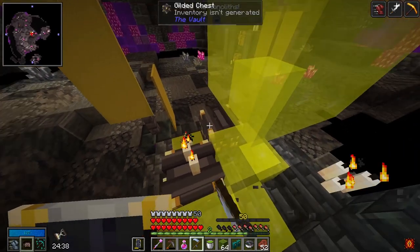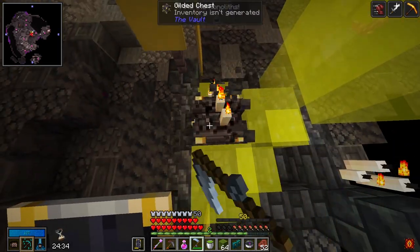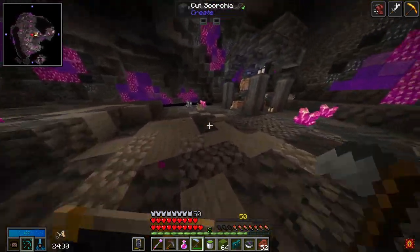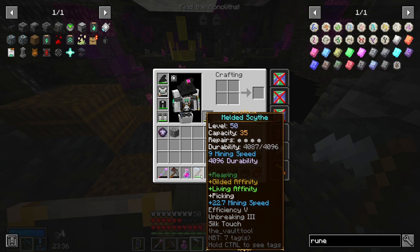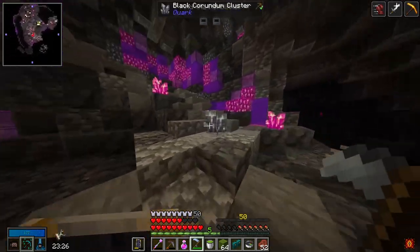Mining speed is too low. With the Pickaxe modifier, I don't know if it's worth it — it's not fast enough to insta-mine the chests yet. I think this tool is useless right now. I can't add enough mining speed within the 35 capacity to insta-mine chests. I might have wasted some resources there.